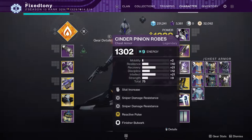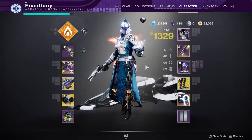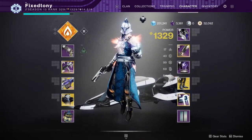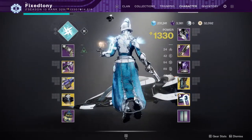Dude, warlocks have a lot of cool glows that they can mess around with. Sure, Titans and Hunters do have similar armor sets with glows, but damn, warlocks just have so much cool stuff that you can combine with them. So that's pretty much my warlock.